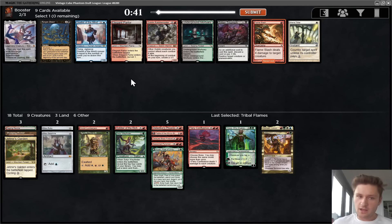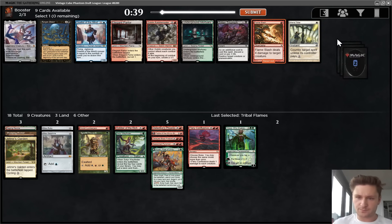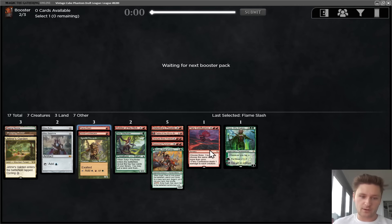Definitely taking Flames of the Raze-Boar last pick. Elegant Parlor could be good if we try to go deep, but let's probably just try to be efficient - taking a cheap removal spell is just great. A Ravel Master could be good as well, especially with a Mox, but I really want to have a couple 1-mana burn spells. We do have Fiery Confluence and Delayed Blast Fireball, which go pretty wide and are good for board scenarios, but it's really, really helpful to have a couple 1-mana interactive spells.